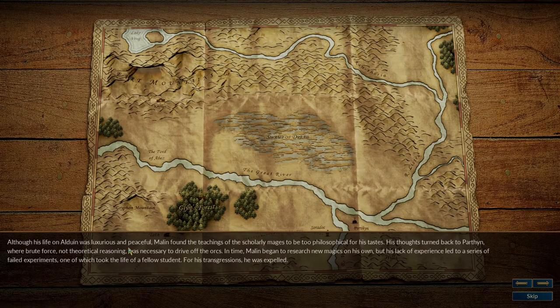Although his life on Alduin was luxurious and peaceful, Malon found the teachings of the scholarly mages to be too philosophical for his tastes. His thoughts turned back to Parthen, where brute force — not theoretical reasoning — was necessary to drive off the Orcs. In time, Malon began to research new magics on his own, but his lack of experience led to a series of failed experiments, one of which took the life of a fellow student.